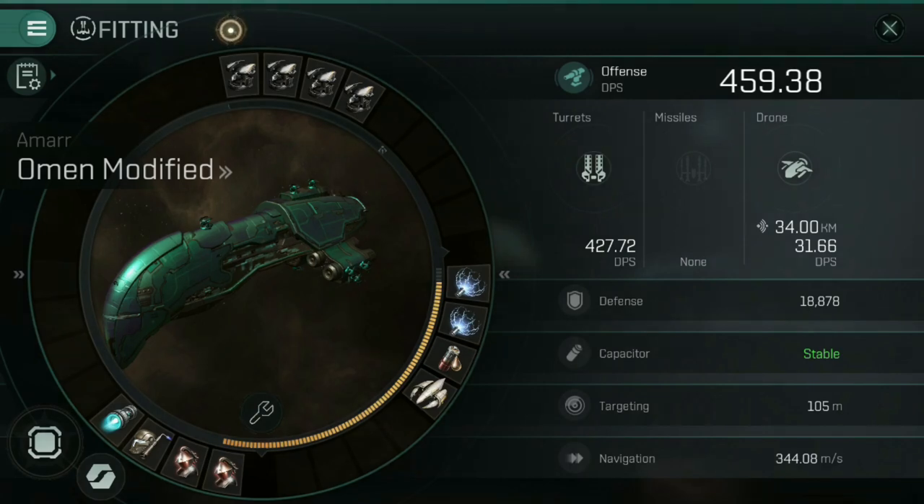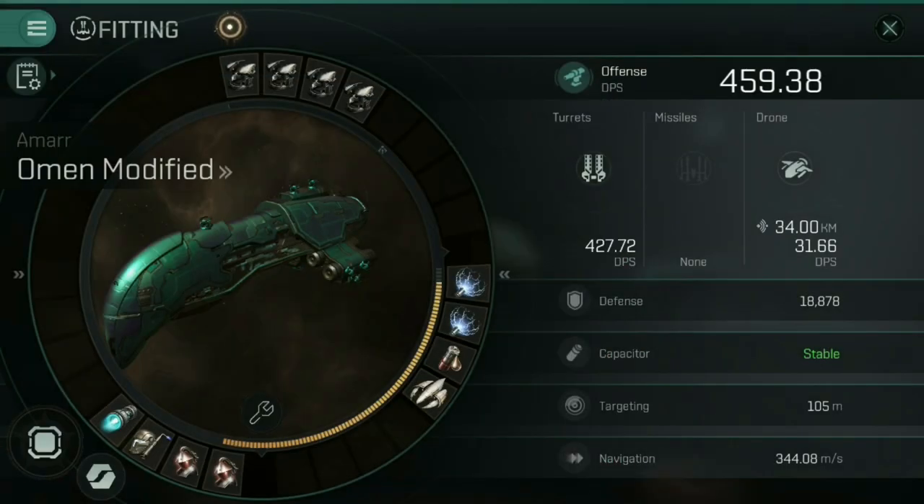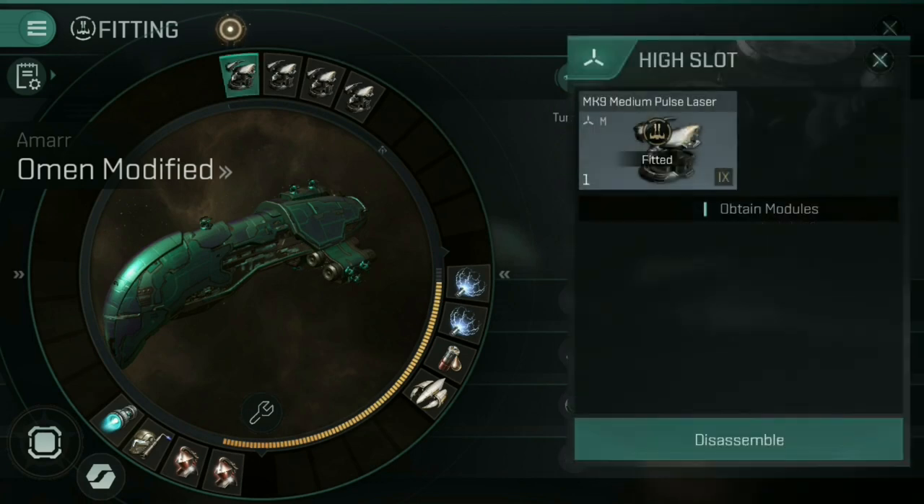First things first, if you go into the fitting screen — which you can access from the menu button on the top left and tapping Fittings — you access the fitting screen for the ship you're currently occupying. Across the top row you have your high slots. Your high slots are typically your weapon slots, so in here you'll be putting lasers, missile launchers, rail guns — the list goes on. This is where you put your weapons.